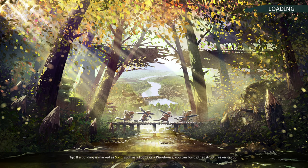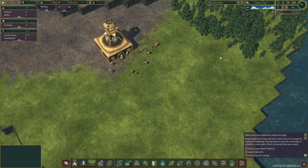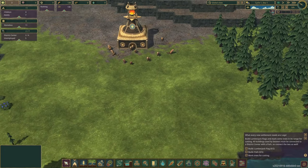The game notes that if a building is marked as solid, like a lodge or warehouse, you can build other structures on its roof. I've been waiting to play this for a really long time — I've got a series from January that's suddenly getting a lot of views now that the early access version came out. Super excited about this game. I'm going to use pause pretty heavily as we get up to speed.